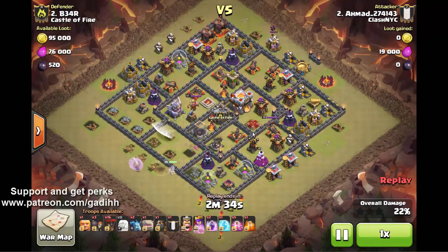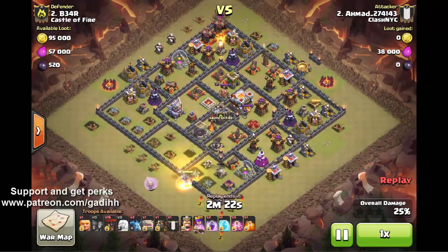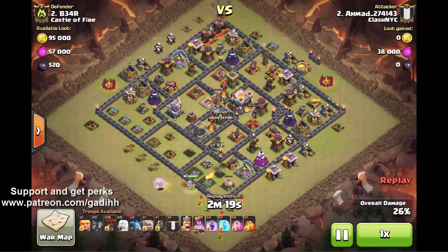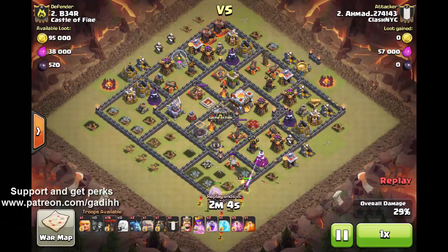Another thing to consider is the clan castle location. Notice that this clan castle is exactly in the center. The funny thing is that the clan castle is not going to be lured until it's too late — there's a lava hound inside. Since this is a cleanup attack, the queen walks the outer part of the base and the king goes into a compartment that also doesn't lure the clan castle, making it essentially useless.